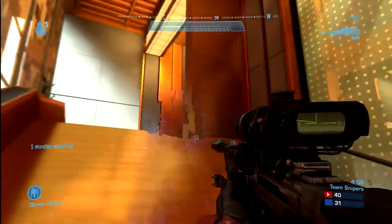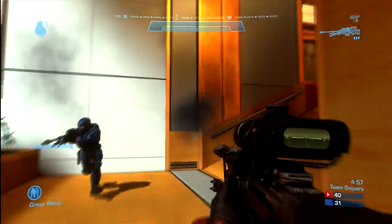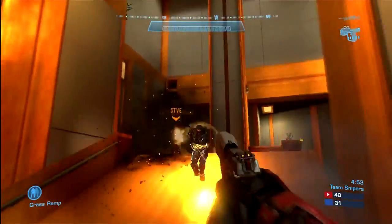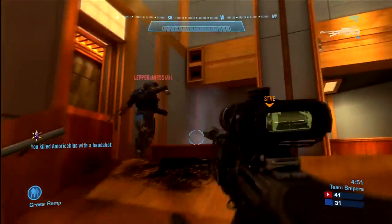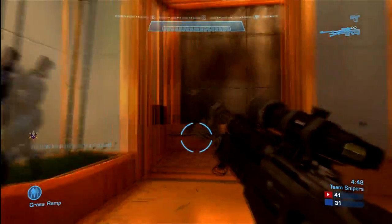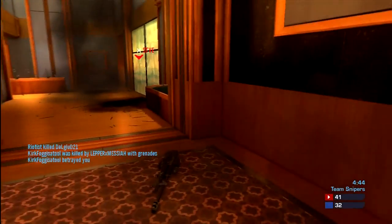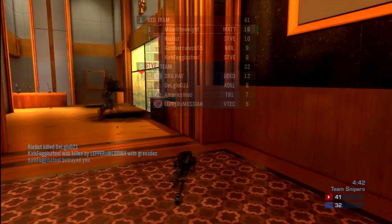Here is an important teaching lesson. That blue hologram was facing the direction of someone running up the ramp. Holograms only stay up for a certain amount of time, which means in my brain there is someone very close, and I should be ready for someone to pop out. And that's exactly what happened.